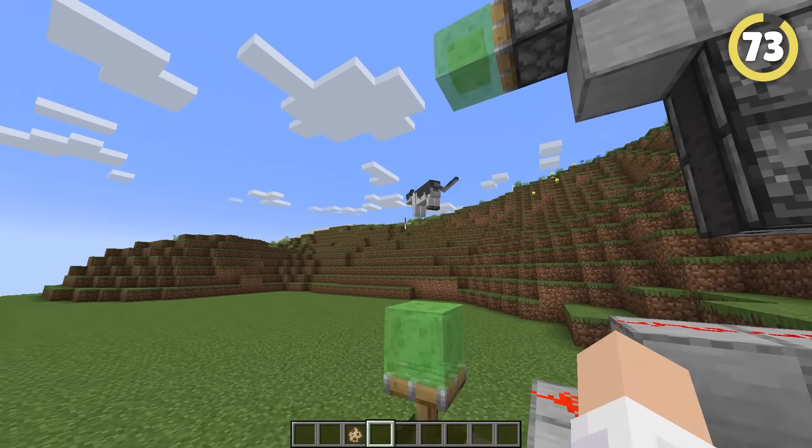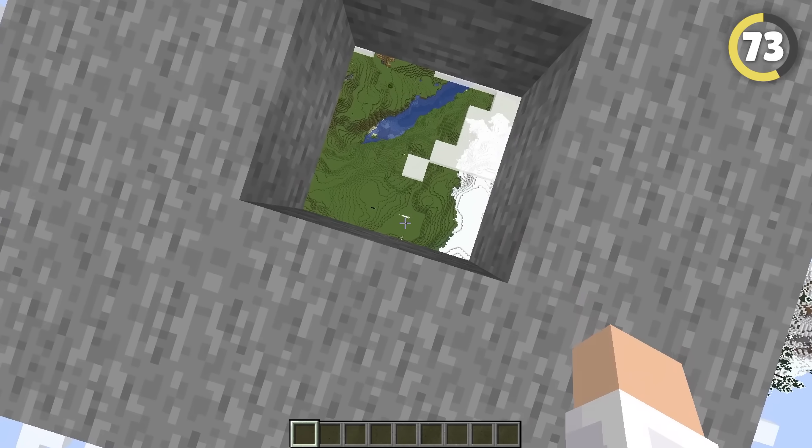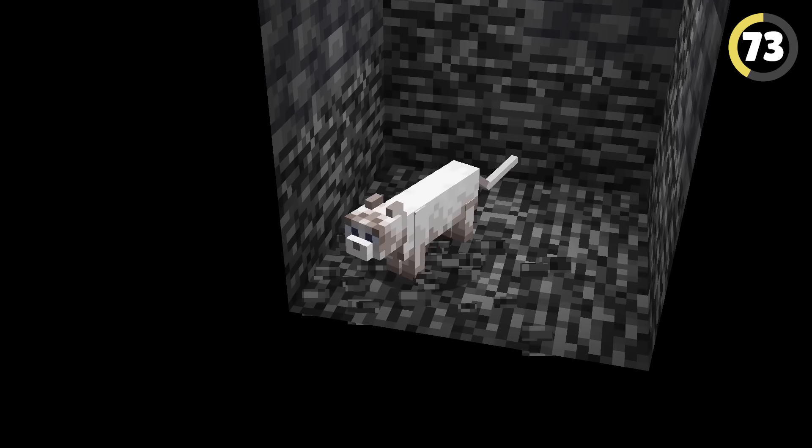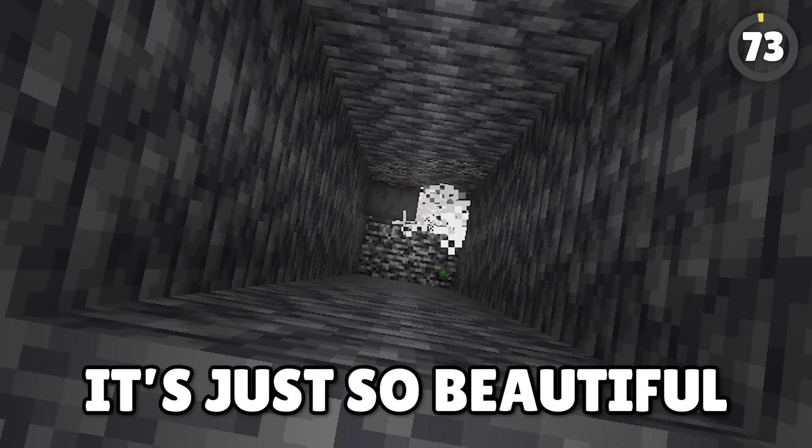No matter how high they fall from, cats will never take full damage. You can send them all the way from build limit to bedrock, and they'll walk away like nothing happened. Conversely, dogs do take damage — and anvil damage! It's just so beautiful.